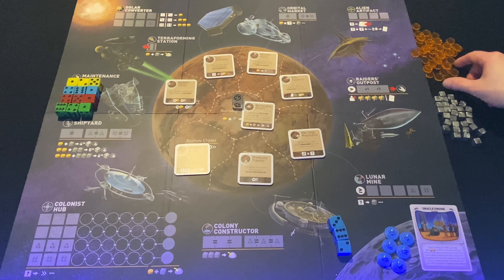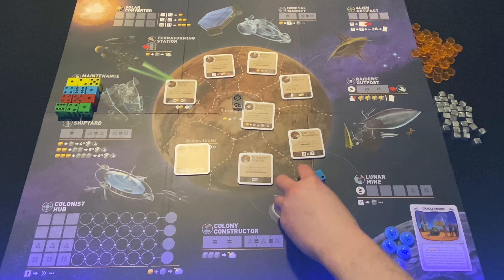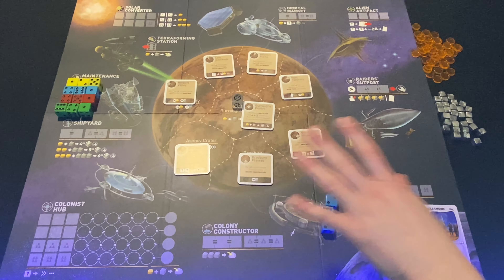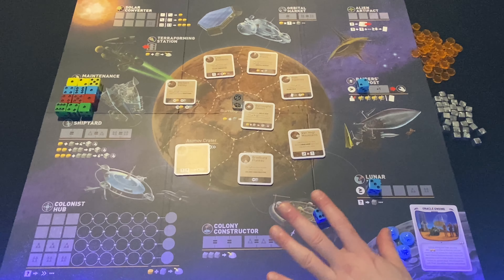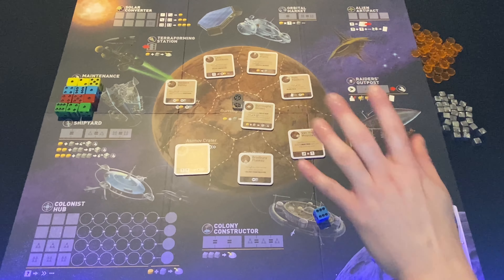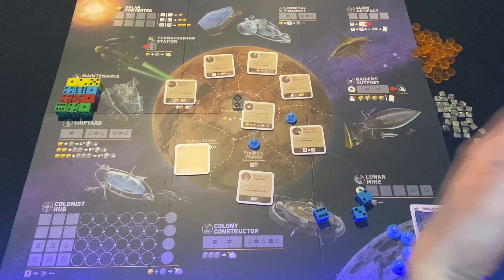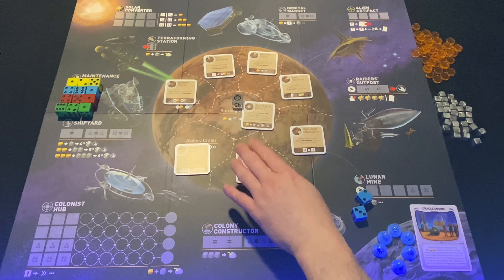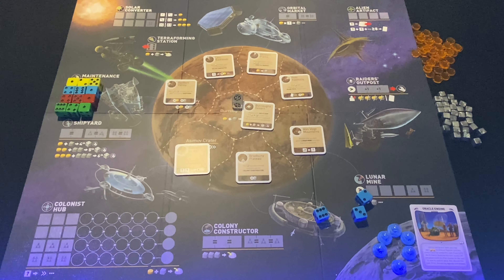There are two main currencies: metal and solar, used for all actions throughout the game. On your turn you roll your ships — all of your workers — and make tactical decisions based on the dice values rolled on where to go. You place all your dice to conclude your turn, then it goes to the next player. Your dice stay on their locations and can block opponents. The main goal is to place colonies on the board, collect bonuses, and control sectors by having the most colonies in each area.